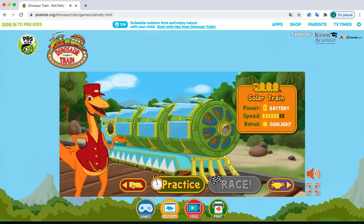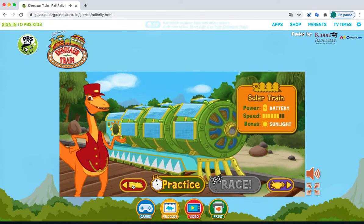This is the solar train. It's powered by sunlight. The sun's energy is stored in a battery to keep this train powered, so stay in the sunlight to keep this train running quickly. Select the practice button to try out this engine before you race.